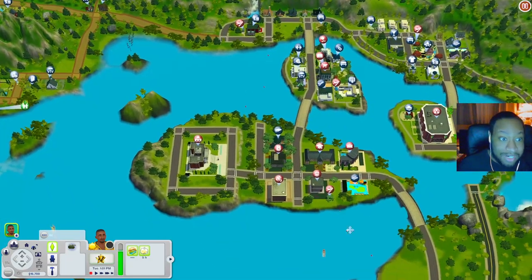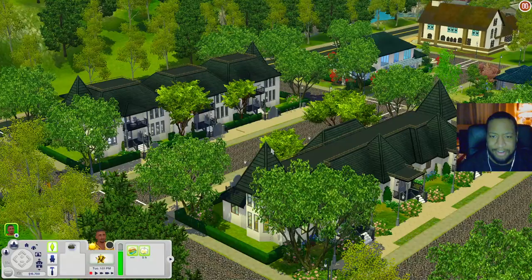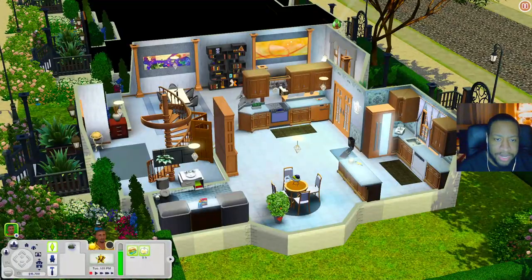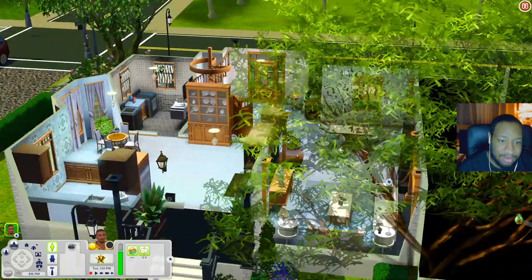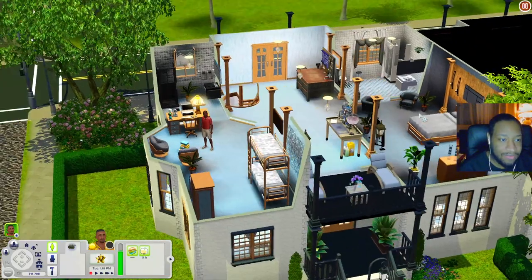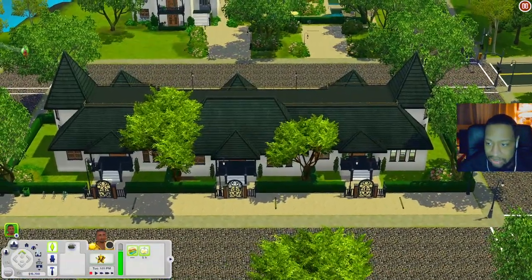We've seen all the community lots — now let's check out some of the houses. We won't get to every single house because there's so much in this world, but we'll check out a few. Down here are what look like little apartment homes. When you scroll into one side you have a nice kitchen, a bathroom slash laundry room, a dining table, and a living room. Upstairs there's a bathroom, inventing table, chemistry table, and lounge chairs out on the balcony — pretty spacious.